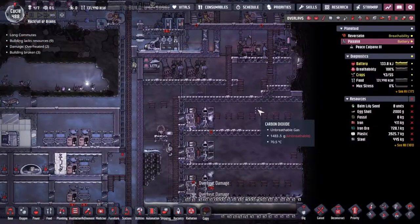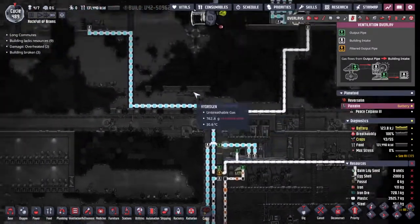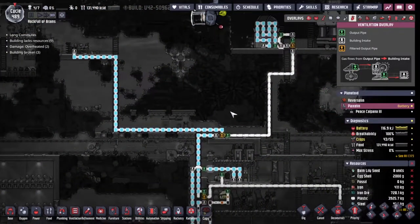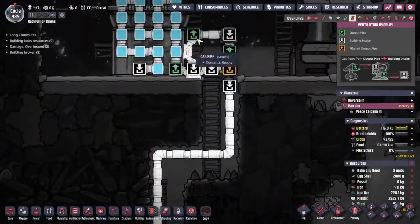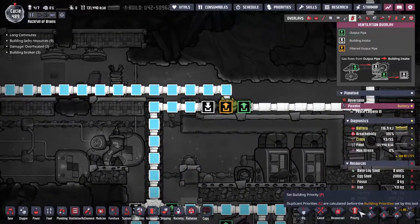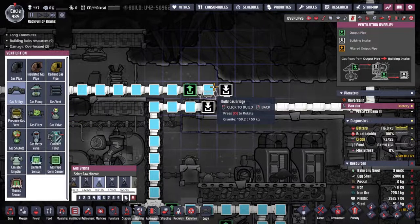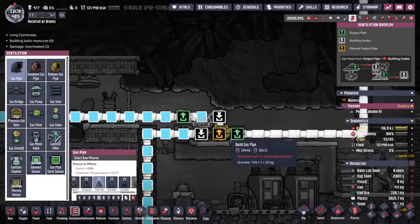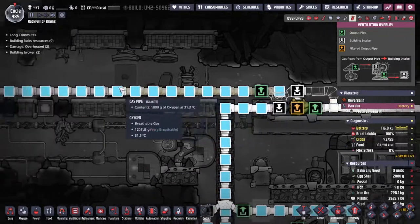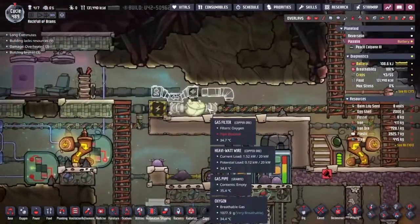Quick check on Piax — we've still got carbon dioxide in here, we've still got all the gas in there. Oh no, we've got a problem again. It's because I haven't done an overflow in the same way I've done one here. That's nice and easy to fix — we break this line here and put down a ventilation pipe. If it can't flow into here, it will flow around. Okay, this should get fixed very quickly.